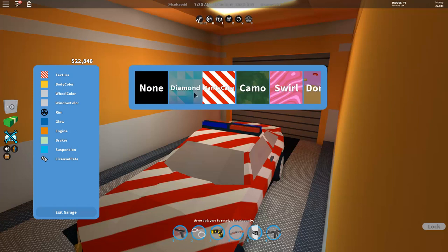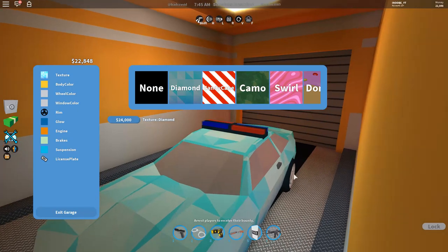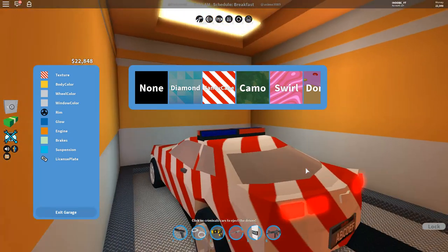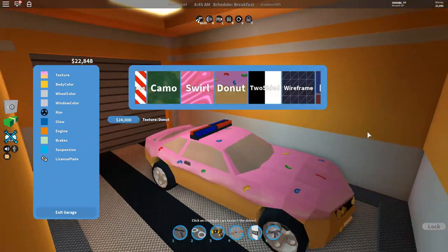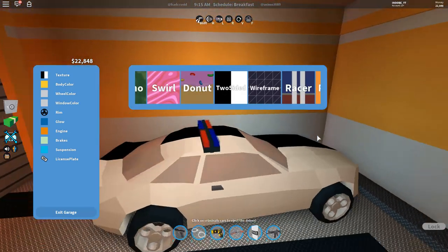With the brand new texture update came a brand new UI — an interface for the customization place, which is pretty nice. You can actually buy textures if you're too lazy to open them from a case. You can get the diamond for only 24,000 — that's a lot. I unlocked the candy cane off camera, it's kind of nice and sort of reminds me of the American flag. There's also camo which looks really good but it's 50,000. There's also a swirl which we unlocked this video — it looks pretty cool. And the donut which we didn't get — it's 24,000.